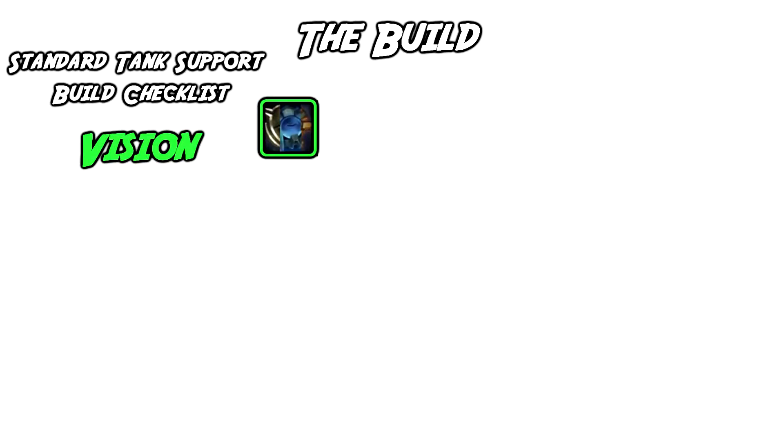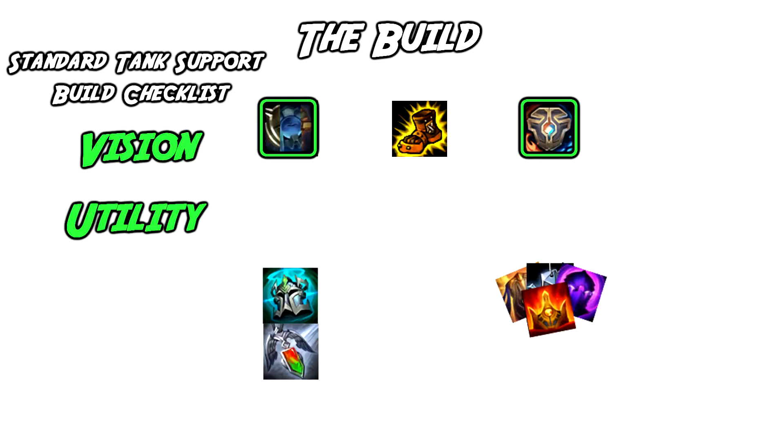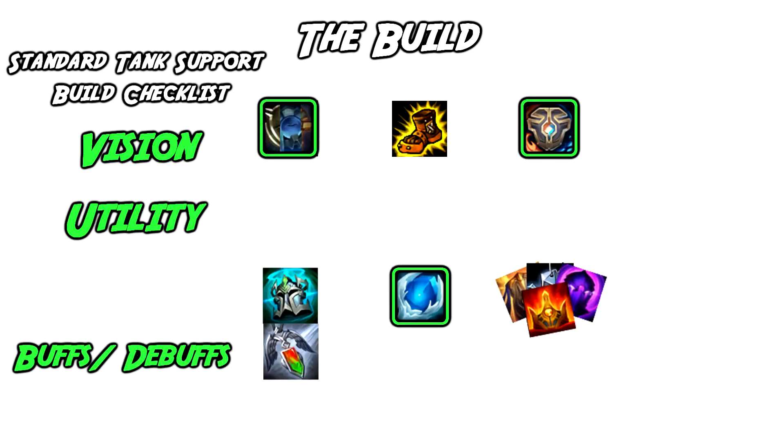The rest of the build on Thresh is a fairly standard support build. Mobility Boots are a must and allow Thresh to roam very effectively for vision or to help other parts of the map to make a pick. Zeke's Convergence is very popular and strong as it pretty much fills the interior of The Box with another AOE slow and helps boost your ADC's damage in fights. Knight's Vow is good to help provide more defense for your ADC and a little bonus for you. Redemption is very good for the healing and damage it provides to both teams in team fights. Frozen Heart enables a much safer dive onto the backline as the armor and attack speed debuff make you take a lot less damage.